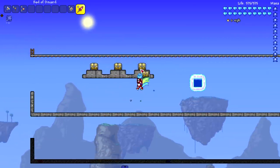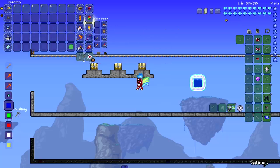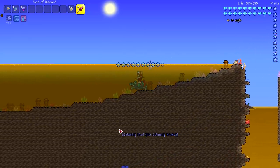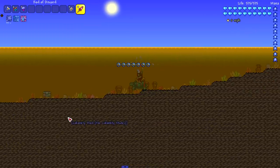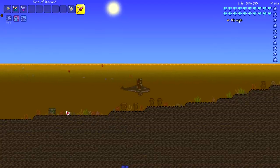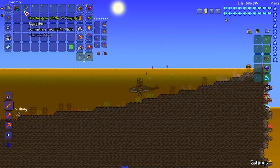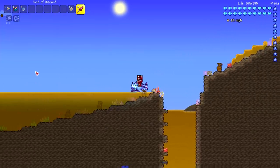Last but not least, we're giving some water mounts their redemption arc. At the ocean — the turtle moves really fast when it gets to splash around. Next up, the whale — actually not too bad for exploring the aquatic depths, same with the Shrimpy Truffle in the aquatic depths and the abyss — hitting a nice 39. And the Shrimpy Truffle last, which deserved the biggest redemption arc — very very fast.